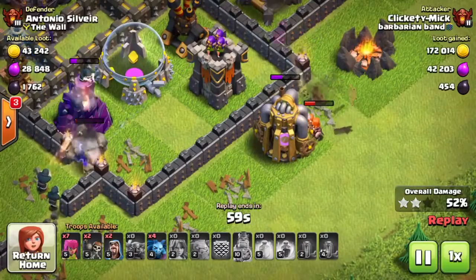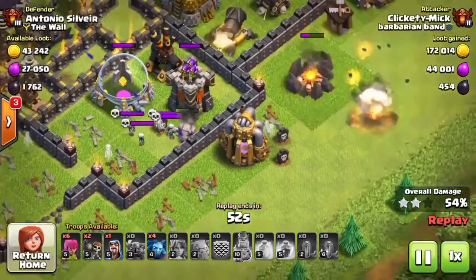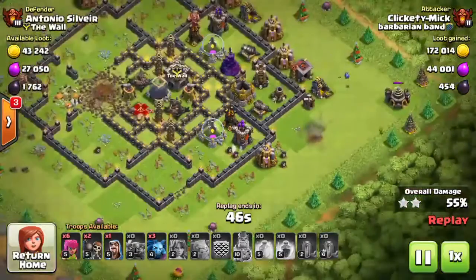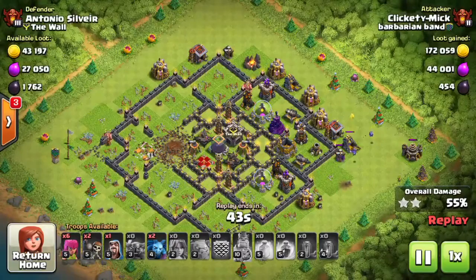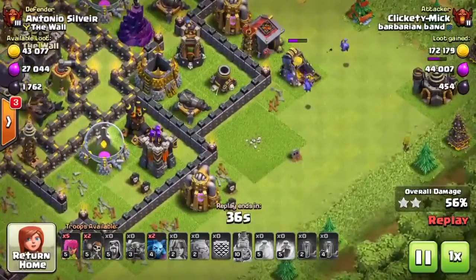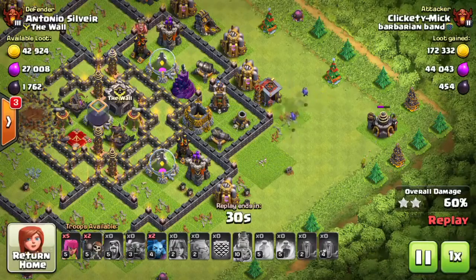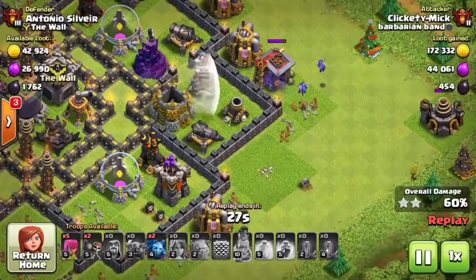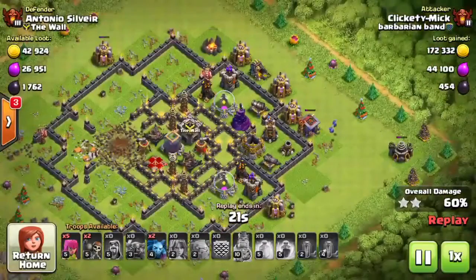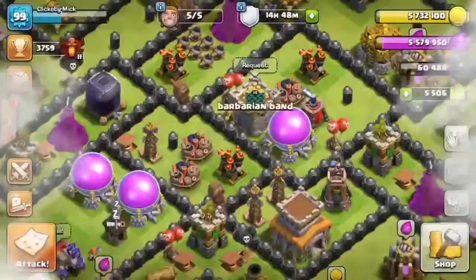One great thing about being Town Hall 8 and pushing is that you get a maxed-out Rage spell. Max Town Hall 11 players say the Rage is good and they use it a lot in their battles, and I think it's the most important spell in the game. For Town Hall 8, it should be like gold — that's why you should use Rage a lot when you're Town Hall 8, pushing. Town Hall 9 and 10 as well, same thing. Right now just picking off the outside to get more percentage for the loot bonus, because the higher the loot bonus, the more dark elixir for you.